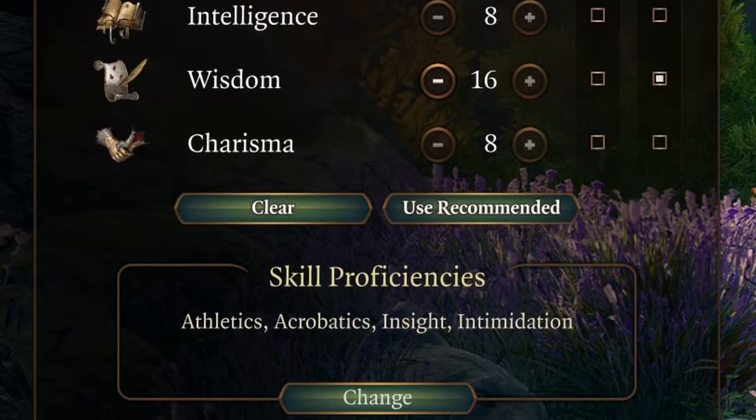As far as your initial ability scores go, I would do something like what's on screen. I know I said Strength is huge for a Monk, but at the beginning of the game you'll have fewer ki points and fewer hit points, so survivability through armor class and health should be your early focus. As you progress and get better items, there's an NPC in camp who can let you respec for just 100 gold — at that point, I'd respec into more Strength.